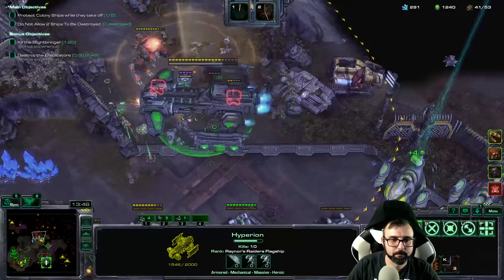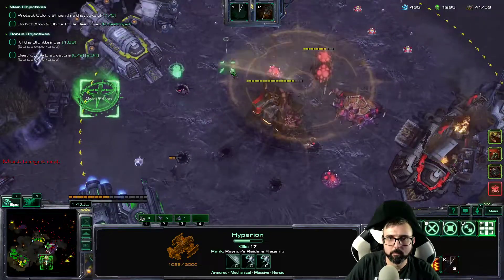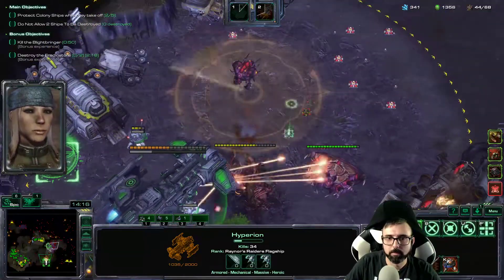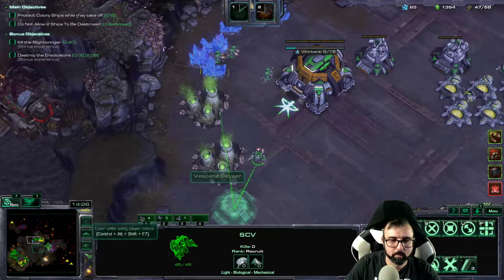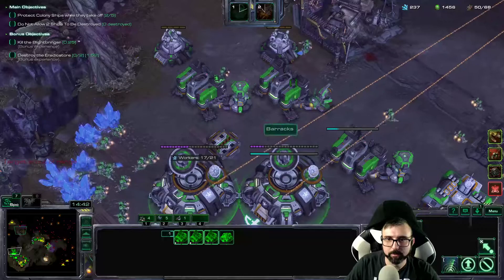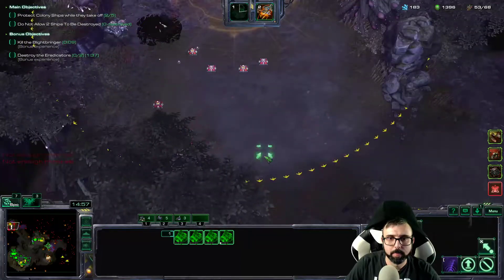We're just doing massive Broodlords. The enemy has engaged your forces. Alright, let me chrono out these things. 47 seconds to get through the Blightbringer — maybe I can. I've got this Prism anyway. 30 seconds. Dang it, I was hoping to get back. I'm just going to drop marines over there and get you some vision. Oof, oof — that was a bad idea, that was a terrible bad idea.